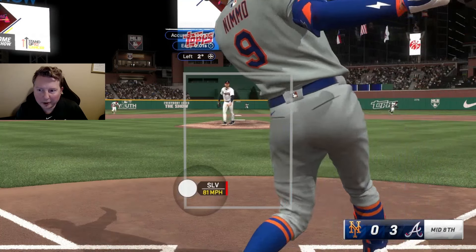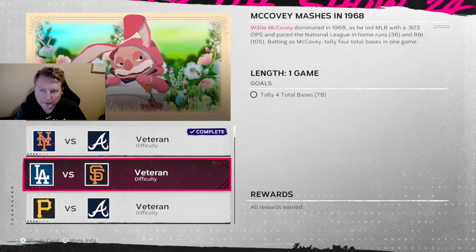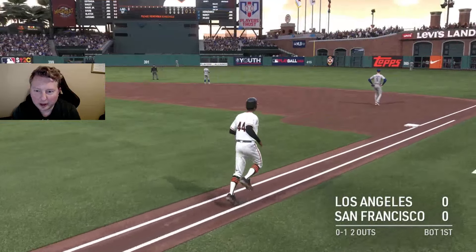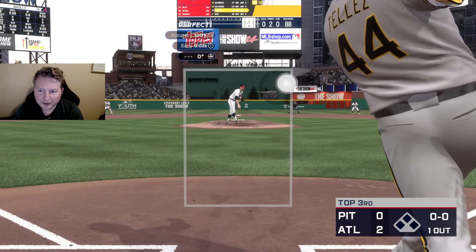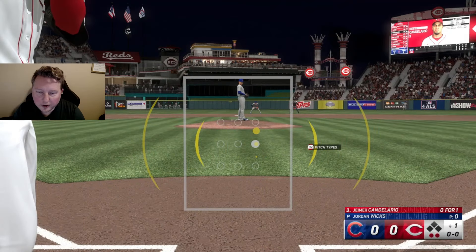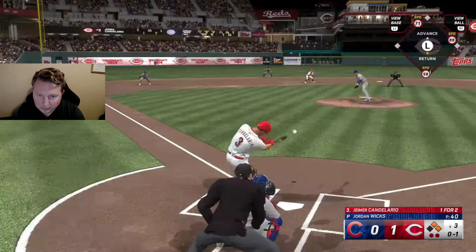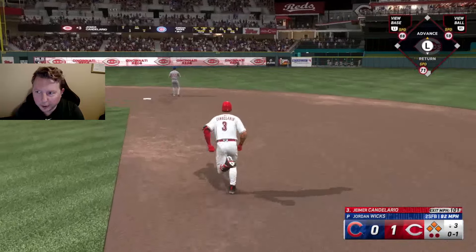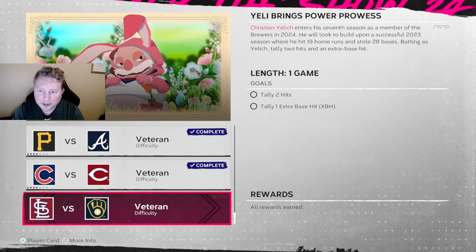The Aaron Bummer moment is complete - we struck out the side. Next is tally four total bases with Willie McCovey - that one is crushed into the alley - Willie McCovey moment done. Next is strikeout five batters with John Smoltz without giving up a run - there is strikeout number five. Next is tally an extra base hit with Jeimer Candelario - that's in the gap, that is for sure going to be a double. One more moment to go and we get our first egg - final moment: two hits and an extra base hit with Yelich.